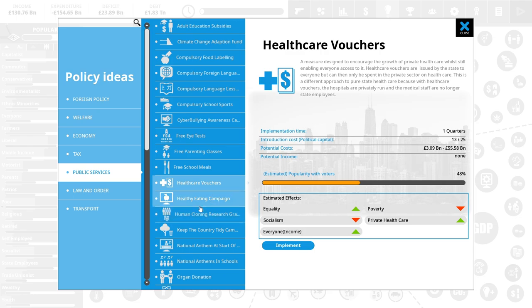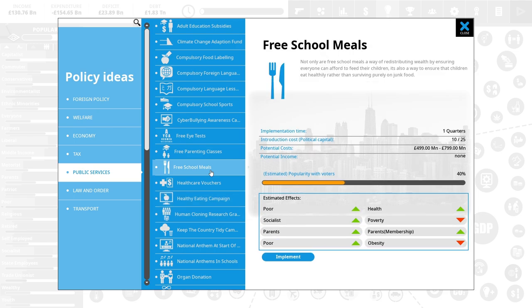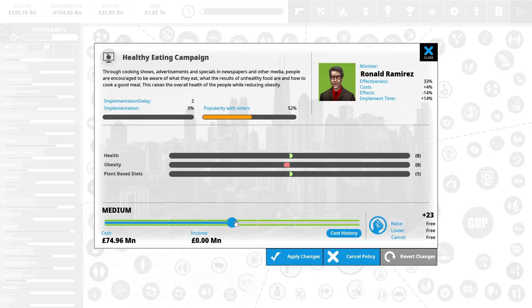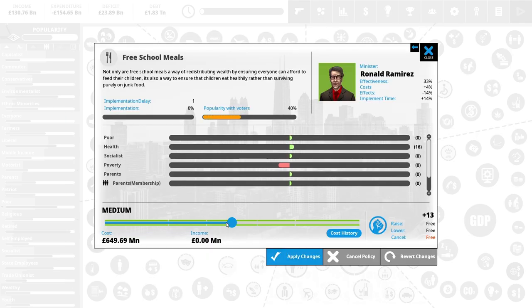A healthy eating campaign raises health and lowers obesity — implementation cost is two quarters but it could work. Free school meals also lowers poverty. I might implement a couple of smaller things: a healthy eating campaign spending the maximum amount to lower obesity and raise health, and also free school meals paying as much as possible. This is all being paid for by our alcohol tax. Poverty going down, obesity going down, more parents, more socialists, and the poor like it.